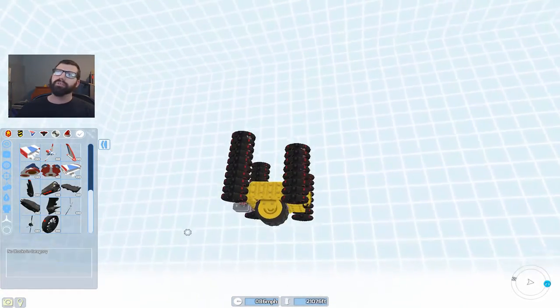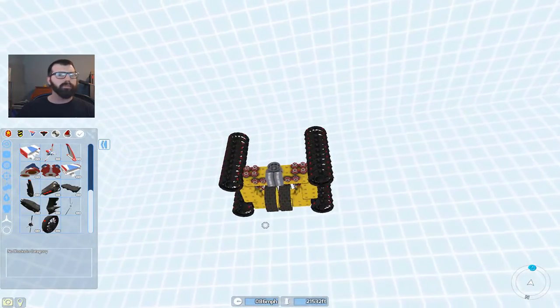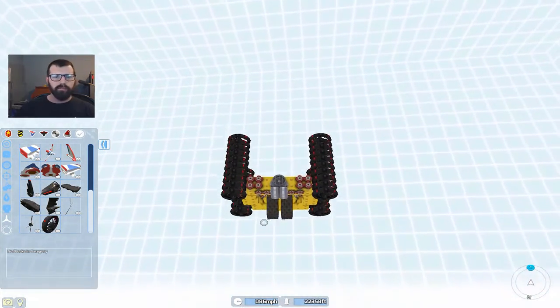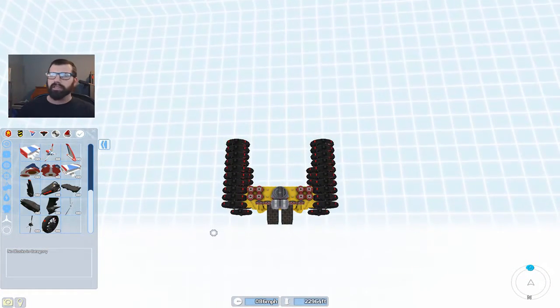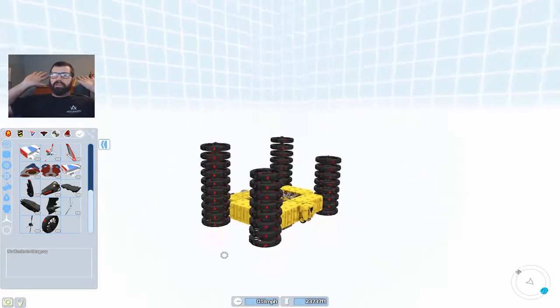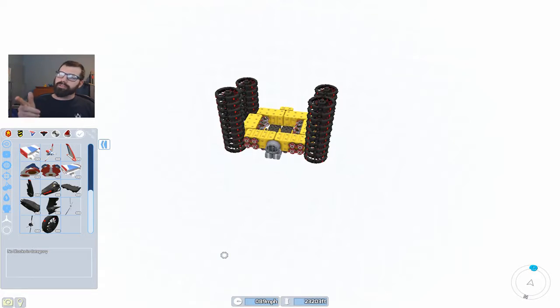Right now I'm just seeing how high I can go — it looks like there's no top to this thing. The closer you get to the top, the farther away it is, like one of those crazy staircase illusions where the hallway never ends. I'm just gonna let it drop and see what happens when we hit the bottom. Terminal velocity is 89 miles an hour, in case you didn't know that.